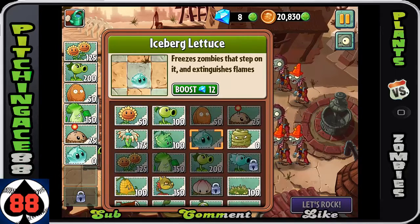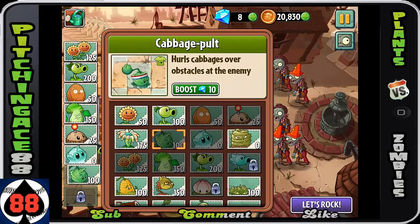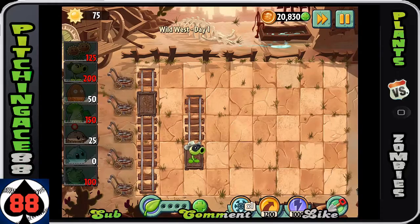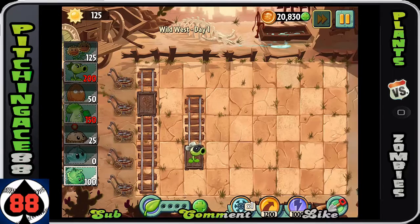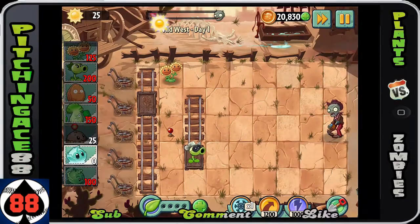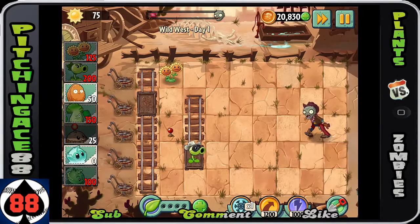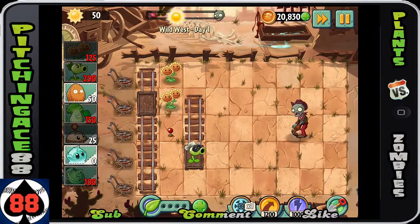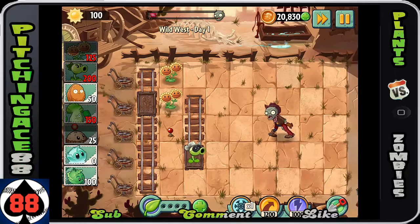For instance, that whole back row in this first level — I can't plant all my twin sunflowers farthest away from the zombies. I have to use a sunflower in an area I don't really prefer. And like the potato mine — I'd like to put it in the very back row to make the zombie wait as long as humanly possible to blow up, giving me more time to gather Sun. That opportunity is gone here.